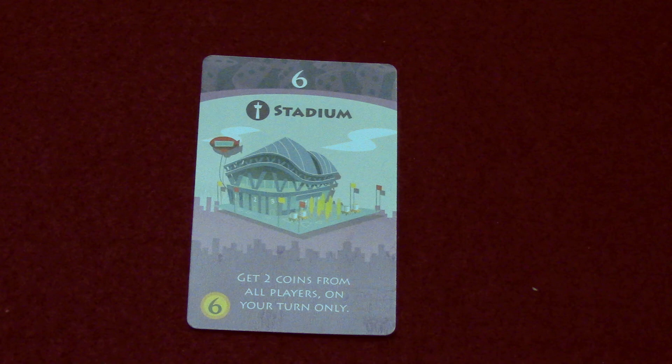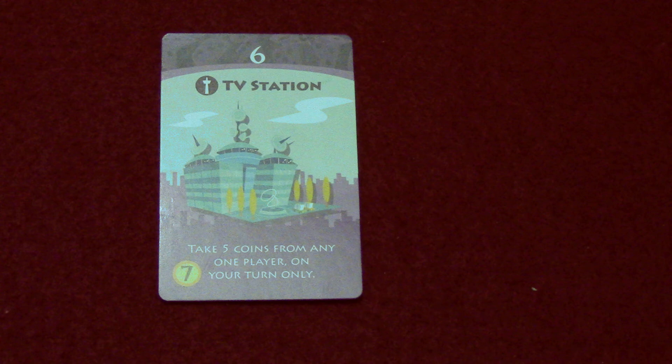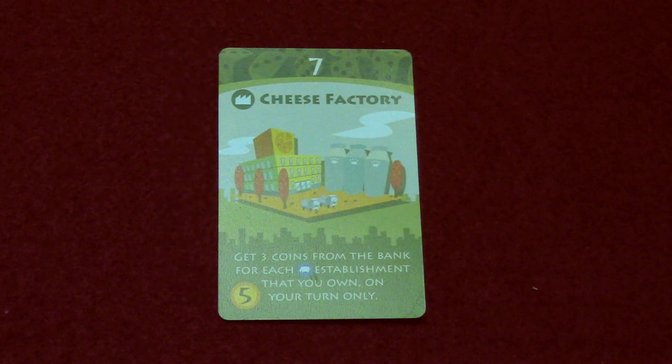The stadium also requires a six to activate and costs six coins to buy — you get two coins from all players, but only on your turn. The TV station also activates on a six and costs seven coins to buy — you take five coins from any one player on your turn only.